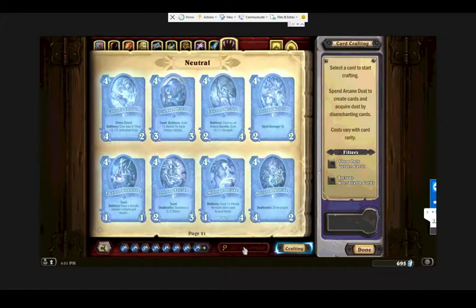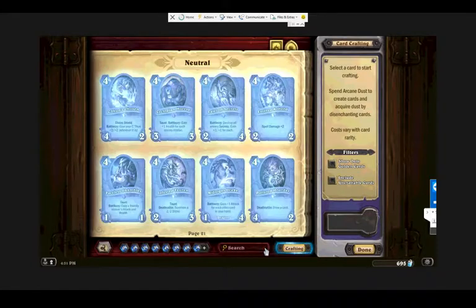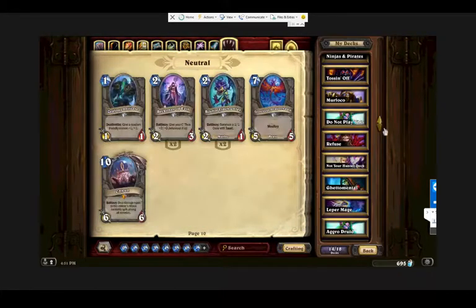A new thing I tried: if you type 'new,' you can see the newest cards — those are the ones with red highlights at the top. It's a fast way to see your newest cards without having to go through your giant collection.